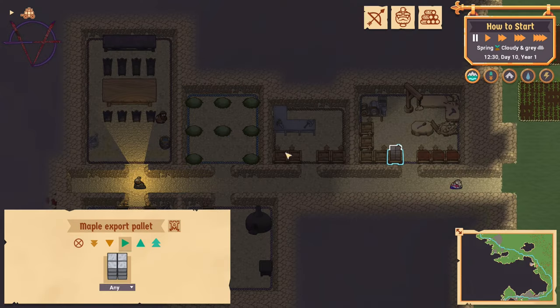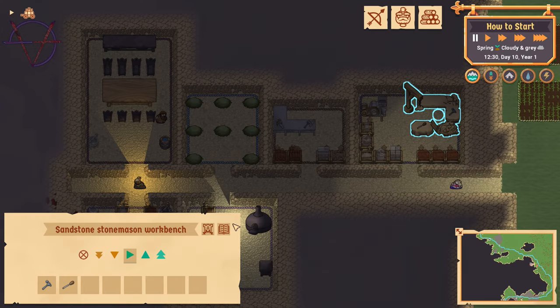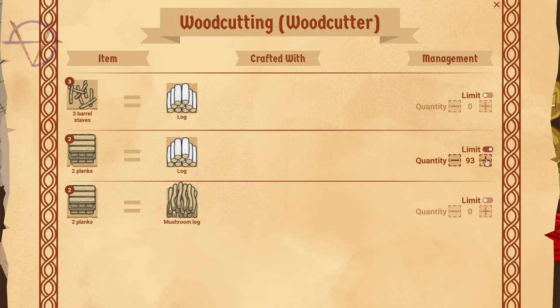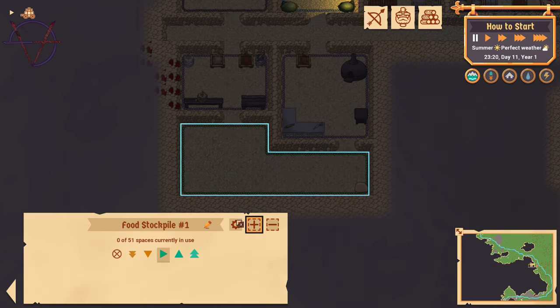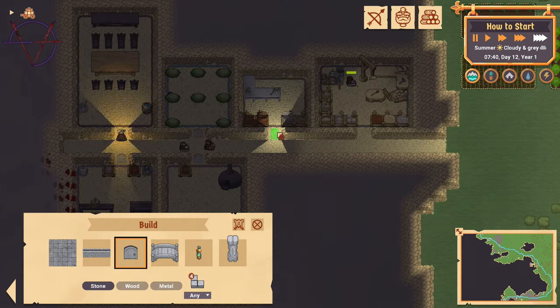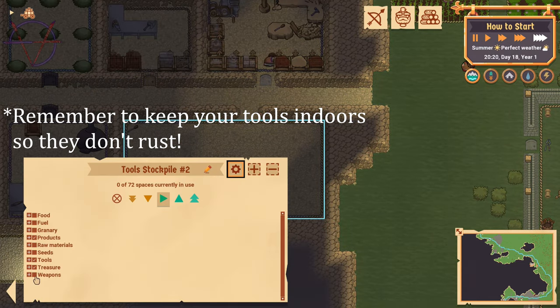Configure all the pallets and set limits for the masonry workshop and the sawmill. Create a small shared stockpile behind the bakery and the kitchen to store seeds, food and granary stuff. Build doors if you want to, and there you go — your settlers are safe to expand their settlement and they won't starve.